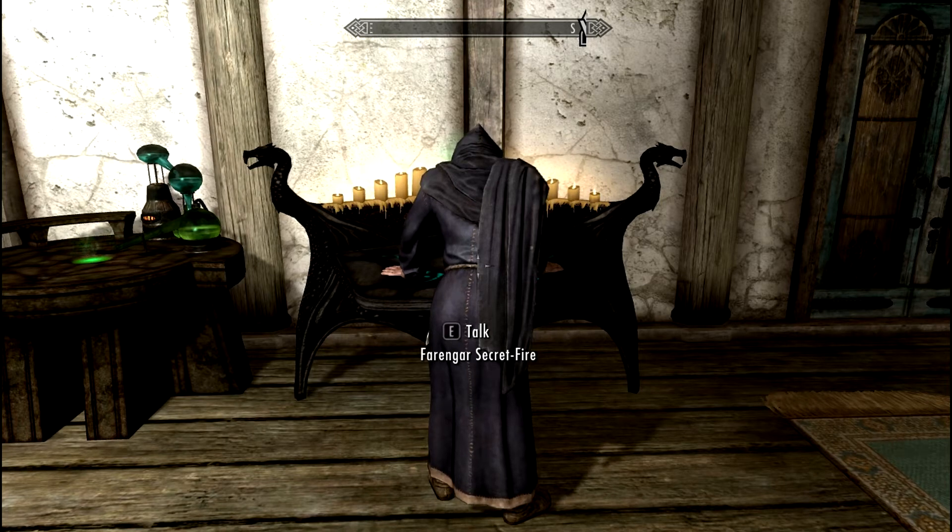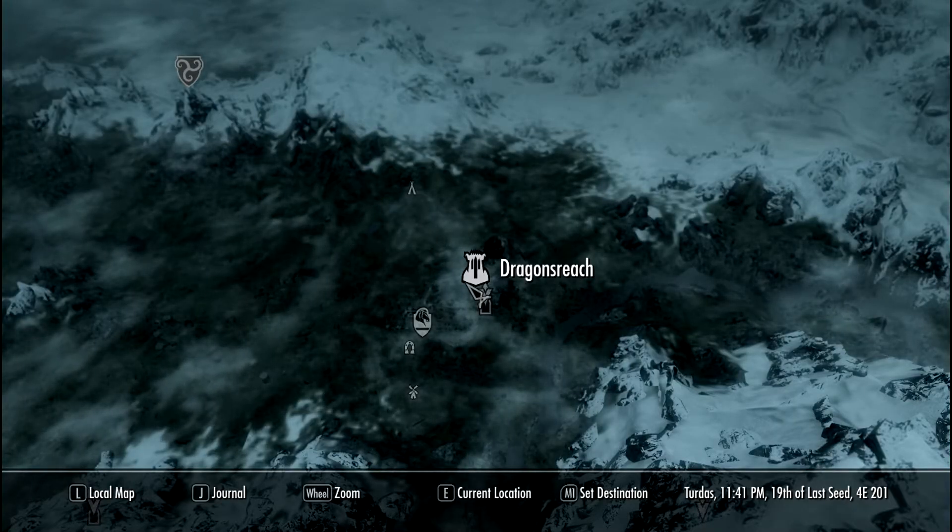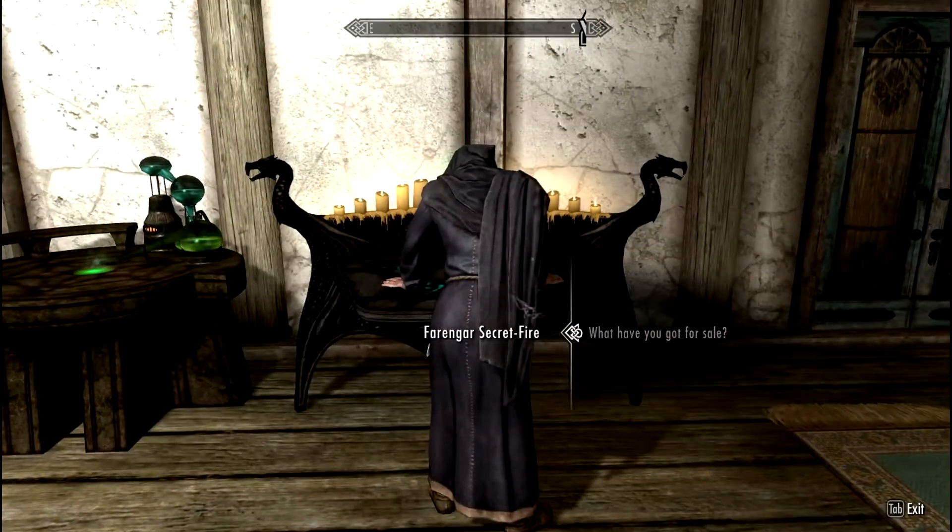Hey guys, I'm going to show you the fastest way to level up your conjuration skill. First thing you want to do is get the spell Soul Trap, which is located in Dragonsreach right here. You buy it from this guy.